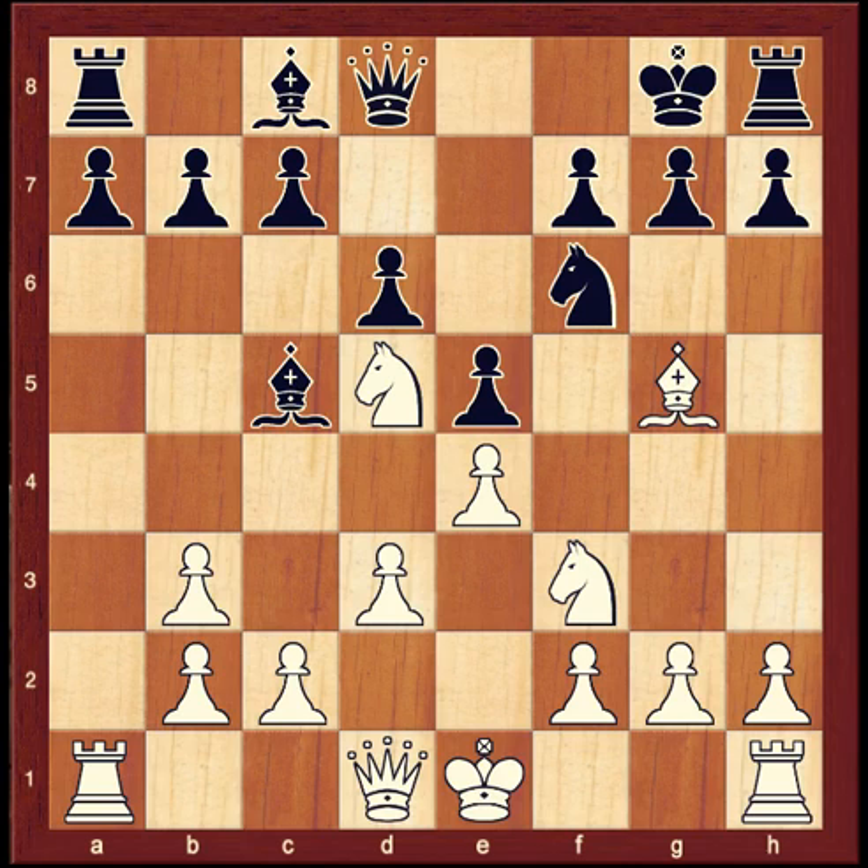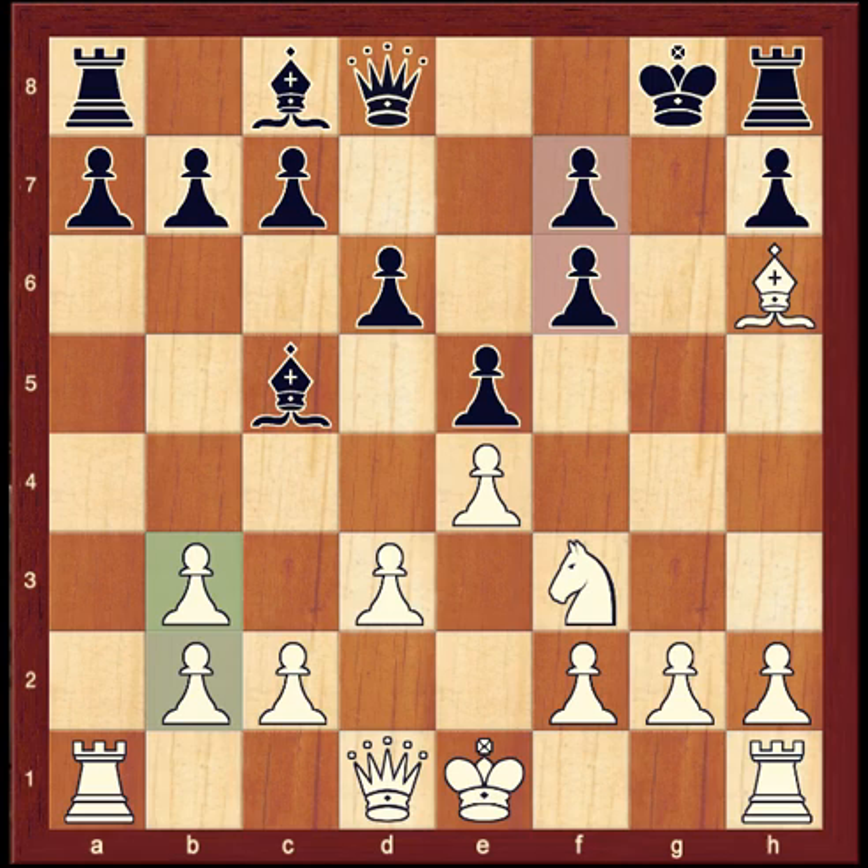Also notice that in this position, after white makes the inevitable trade on f6 — knight takes f6, g takes f6, bishop h6 — while both white and black have doubled pawns, white's position is much better, because black's doubled pawns weaken his king, and white's doubled pawns weaken nothing.